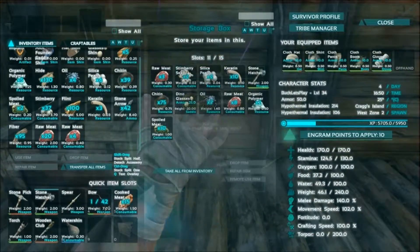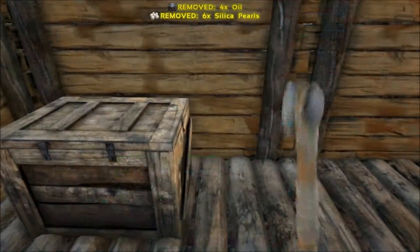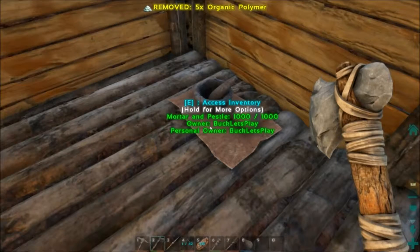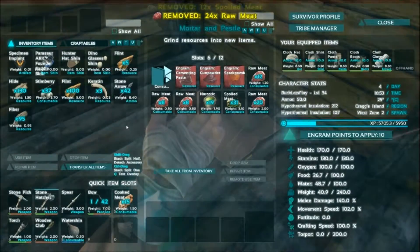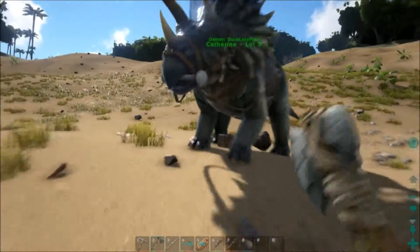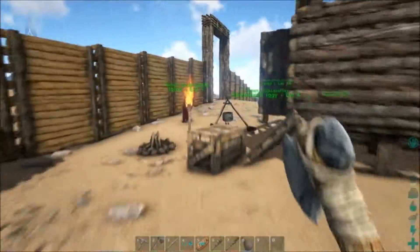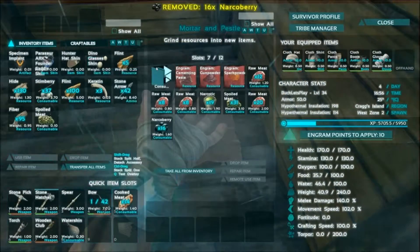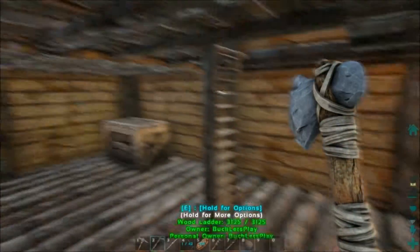What else do we have here? Let's put this stuff away — we got stimp berries, organic polymer, put that away. Alright, we've got some more meat to put in here and some rotten meat. Of course no narco berries — I put all of them on Catherine. Catherine, I need the berries. You don't have very many. That won't make very many — how many did that make, three? So we need more narco berries too.